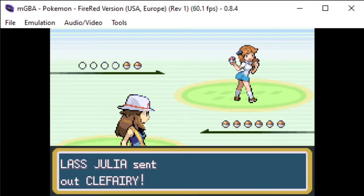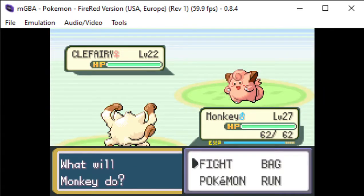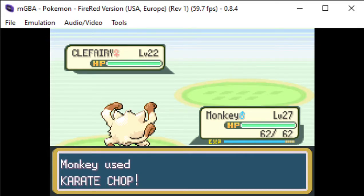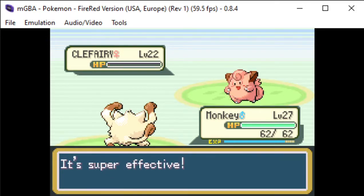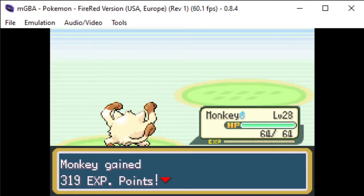I don't think you can find Primeape in any grass area or anything like that, so I think it's just an evolution you have to get by leveling up — that's what I've experienced in this game so far. I could be absolutely wrong, and you can encounter a Mankey somewhere.